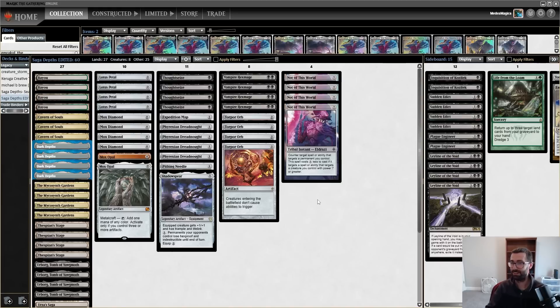I think this is one of those times you scrap the whole deck, go back to the drawing board, and take what was viable from this and see what you can do with it. Not of This World was fully in 'cute but not good' territory — I used two of them versus Death and Taxes and it just didn't matter. Anyway, I hope you enjoyed my suffering — if you did, please click the like button on the way out. It helps out a lot. I hope you have a great rest of the day, see ya!